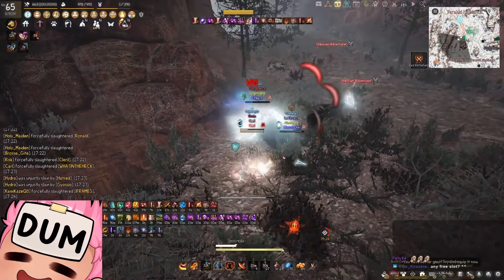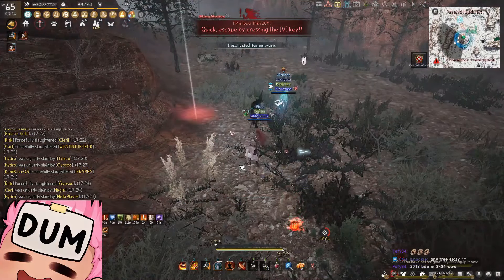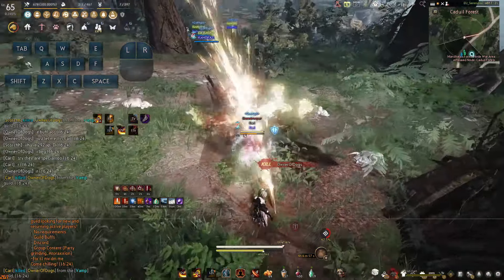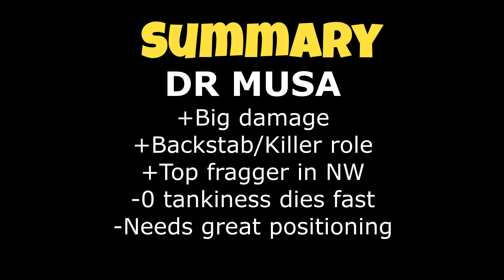For 1v1 fights as a DR Musa, you're going to struggle against a lot of classes, mainly due to the lack of tankiness and many classes having ranged damage, debuffs, and grabs. Musa was never designed to be a 1v1 menace. This is why in certain cases evasion Musa works out better in small scale fights, but in the end if the player has the gear, they will kill you. I won't be going deep into hybrid builds for Musa — I feel like you either commit to full evasion or full damage and there isn't really a good middle ground, though of course this is dependent on who you are fighting.